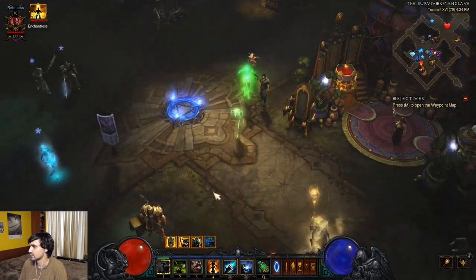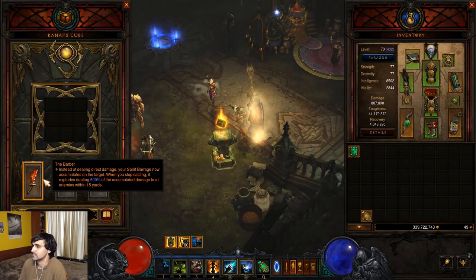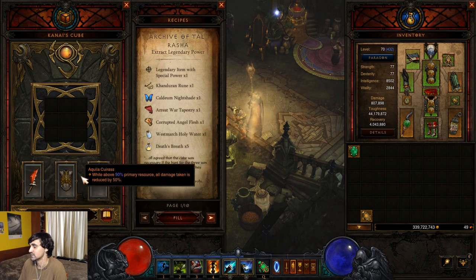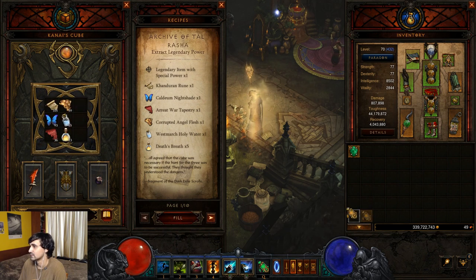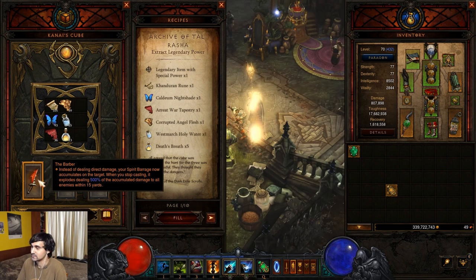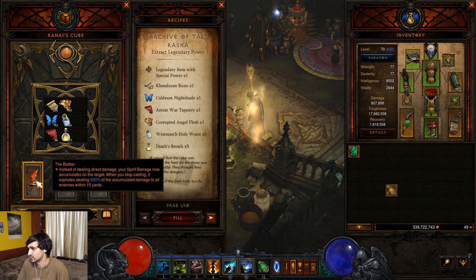Let's look at the Kanai's Cube. You have all these recipes to extract legendary powers. These are three legendaries I've extracted their power from. You fill the cube, throw the legendary in, transmute it, and get that power. I found a Barber, put it in, did the recipe — now instead of dealing direct damage, my Spirit Barrage accumulates on the target. When I stop casting, it explodes and deals 500% of its damage to all enemies within 15 yards. You'll be channeling Spirit Barrage, and once you're done, it'll just kill the enemy. You have to gauge how much to accumulate before you let it go.